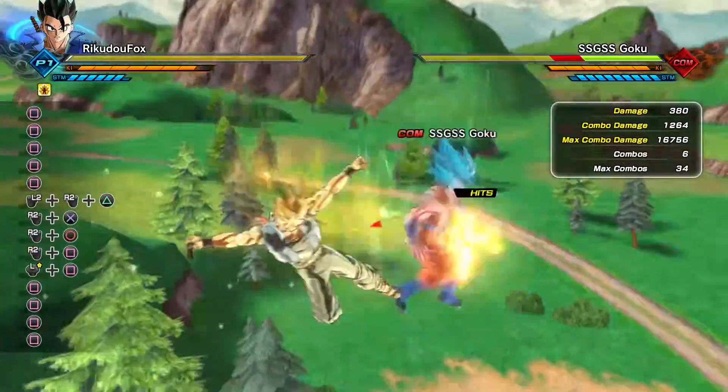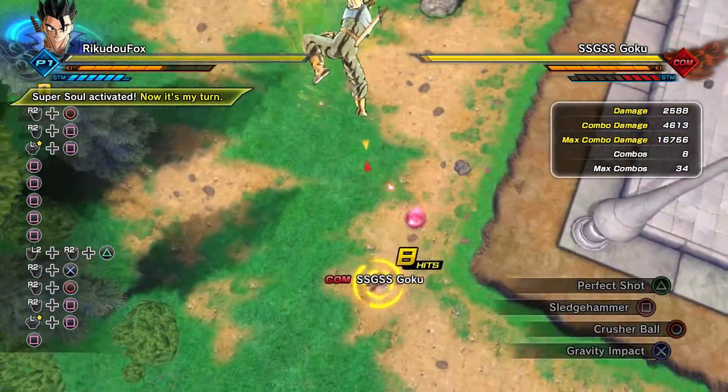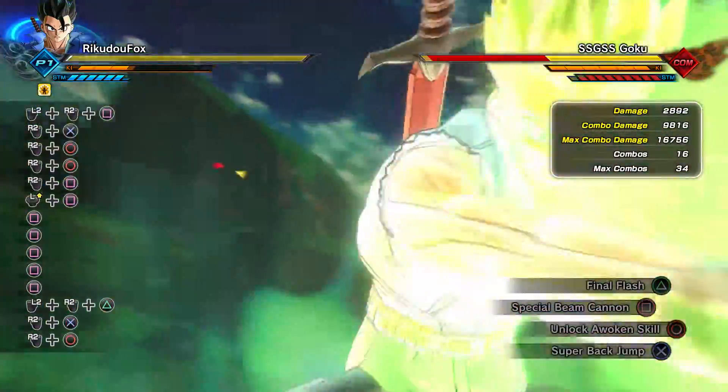To link combos with this move, you're just going to have to stun and break your opponent, sledgehammer him to the ground, and use Crusher Ball. Then, as you can see in the clips in the background, just wait until he flies up and then use Gravity Impact, and you can link any ki blast ultimate you want with it.